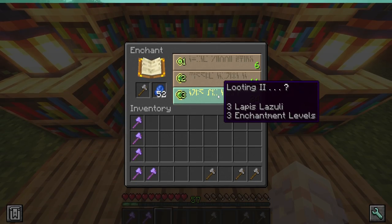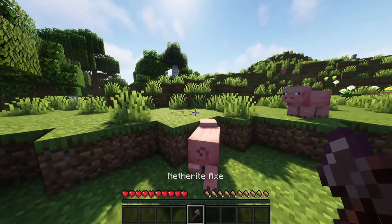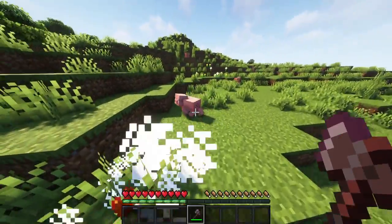Axes normally lose durability when hitting things because they are considered a mining tool, not a weapon. But with this mod, this behavior changes.